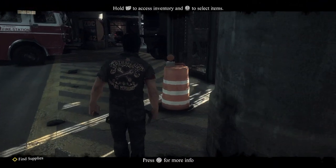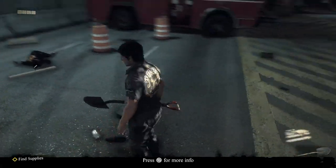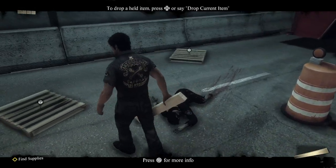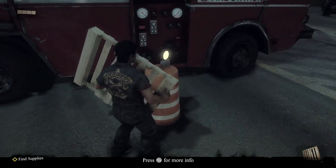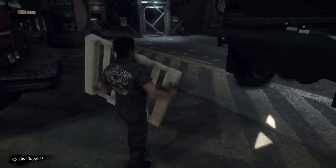The first weapon you're going to pick up is story related - it is the large wrench. You need it to bust down the door. When you get to the next screen, you pick up the shovel, the 2x4, and the pallet. My best advice for this achievement is to pick up every single weapon you see. If you are unsure that you haven't gotten it yet, pick it up anyways because this achievement is to just pick them up, not to use them like in Dead Rising 2.